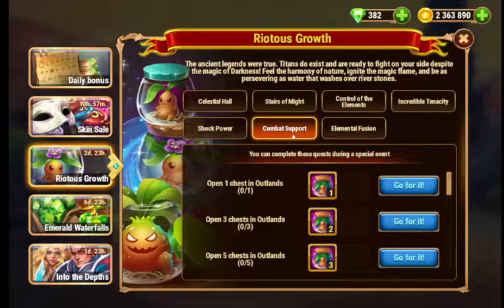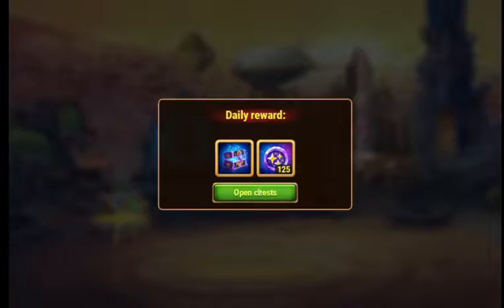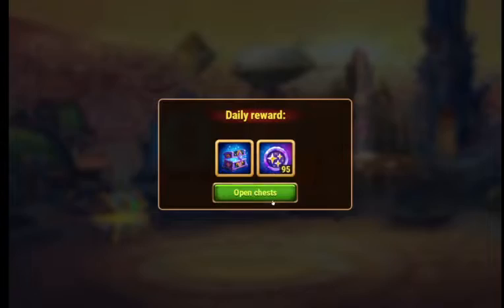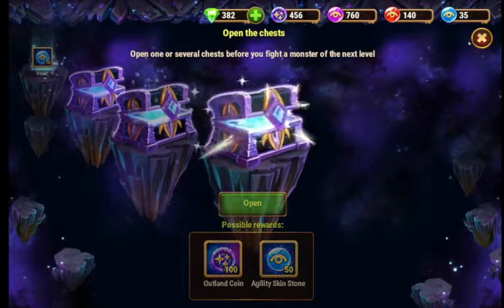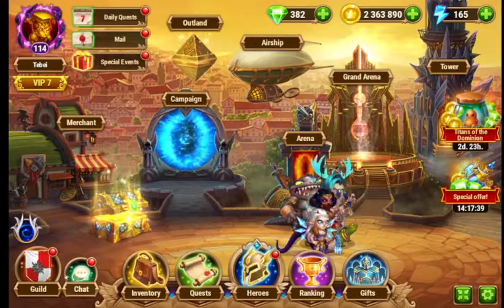Here we're also going to open some Outland Chests so we can get some Mandrake Roots and open those. The Mandrake Roots can have Earth Titan Soul Stones. The first level doesn't give you any Soul Stones, but they can get into better levels which can give you more.